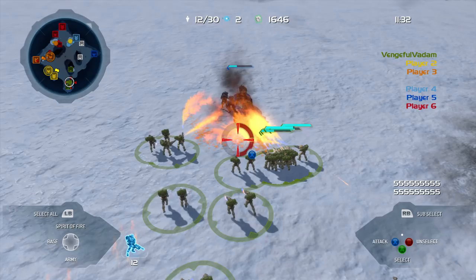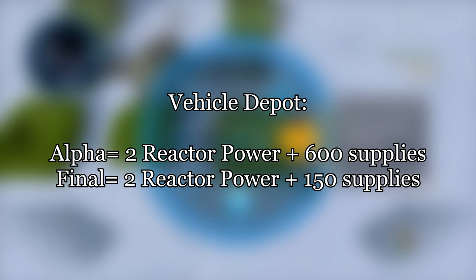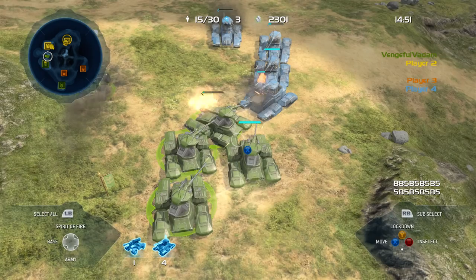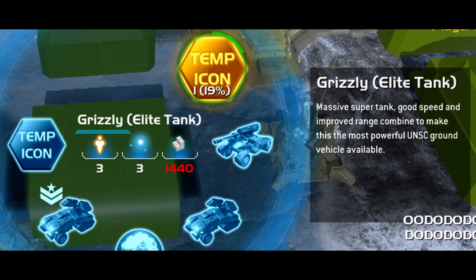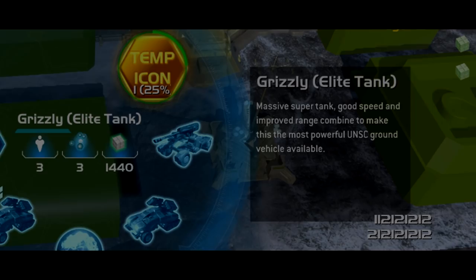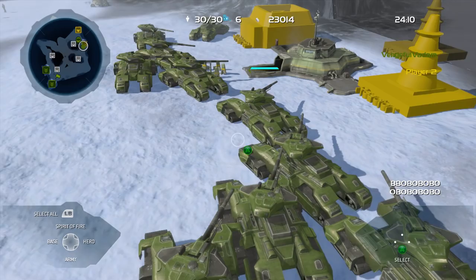Next up is the vehicle depot, with the cost to construct one being 2 reactor power and 600 supplies, compared to 2 reactor power and 150 supplies in retail, and it offers the same 3 vehicles as in the final game. Gameplay-wise, the scorpions are nearly identical to the final game, only missing out on the canister shell and the power turret. When upgraded to the Grizzly, they become the most broken units in the alpha — literally. They can't shoot. Their guns don't work, so upgrading the Grizzly is a serious ripoff.